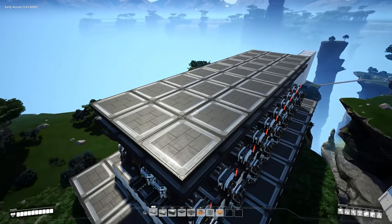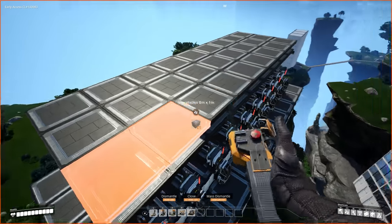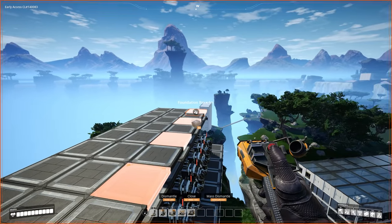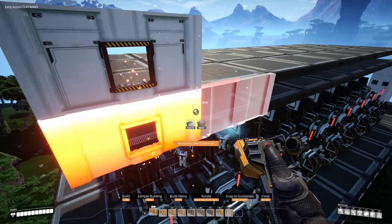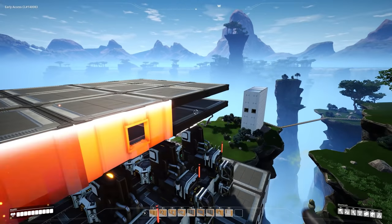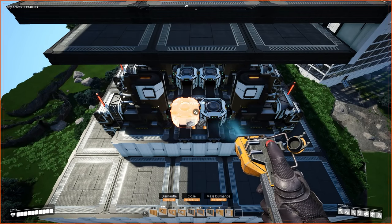This floor will be for our quickwire production and we're going to use 10 constructors. We can place a constructor on every other foundation, and essentially the same thing on the opposite side. To get our walls in place first, which is always helpful, we can do a single wall conveyor, and then a normal wall and repeat the pattern all the way down.